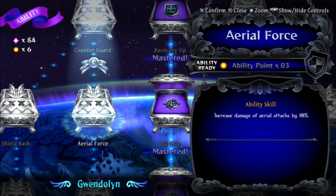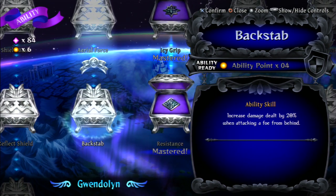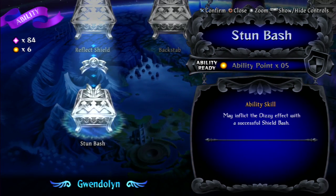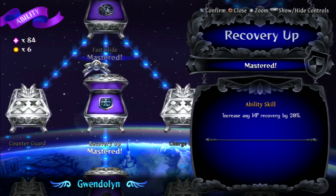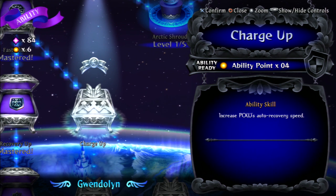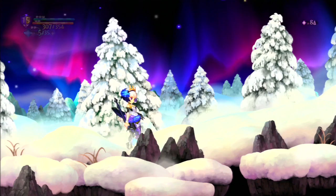Increase damage of aerial attacks by 10. Perform a bash attack by pressing forward while guarding — repel enemy attacks, increase damage dealt by 20 when attacking a foe from behind, that could be useful. May inflict dizzy effect with a successful shield bash. We only have six phosons so I'm gonna keep saving. All right, sorry about that — let's keep moving on to the next area.